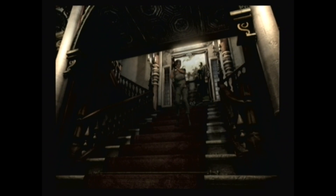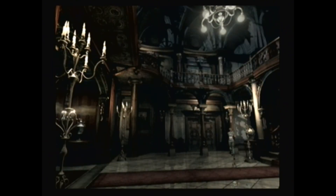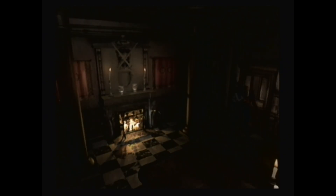I also gotta figure out where to use those death masks. I don't know if I have to go back to where I got the curse book, or if I have to go use them by that locked door behind the staircase. Just gotta get past this here Zombo.